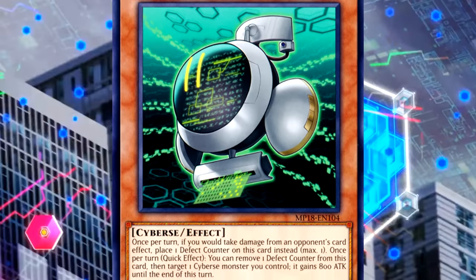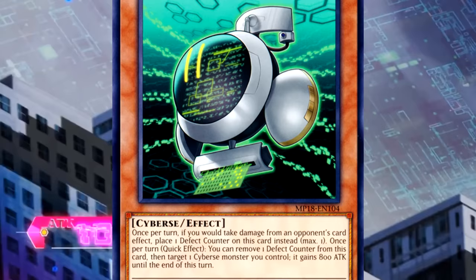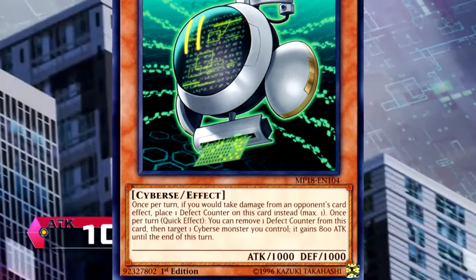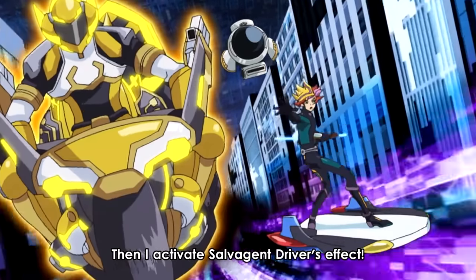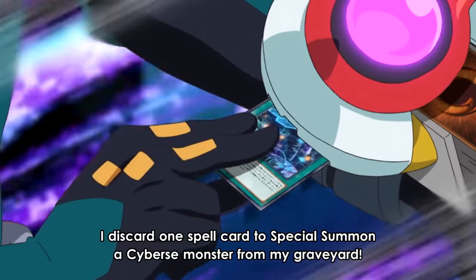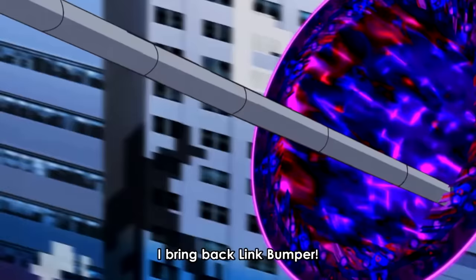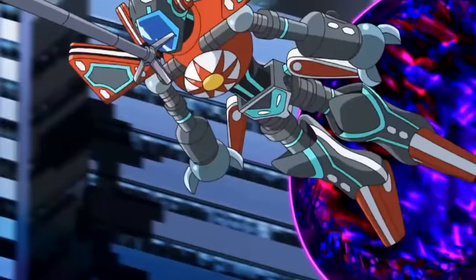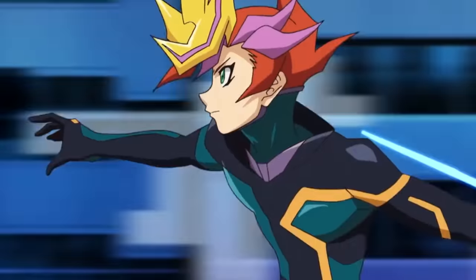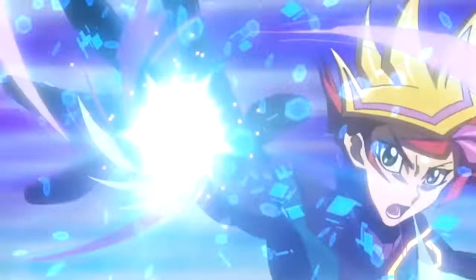Also, once per turn as a quick effect, you can remove one Defect Counter from this card, target one Cyberse monster you control — it gains 800 attack until end of turn. Playmaker activates the effect of his Salvagent Driver: by discarding his spell, he can summon a Cyberse monster from his grave back to the field, though it cannot attack directly. He summons back his Link 2 Link Bumper. Since Playmaker's life points are less than 1000, he can activate his unique skill, Storm Access, which adds a new Cyberse Link monster at random to his extra deck.